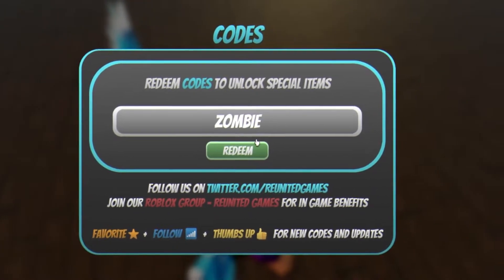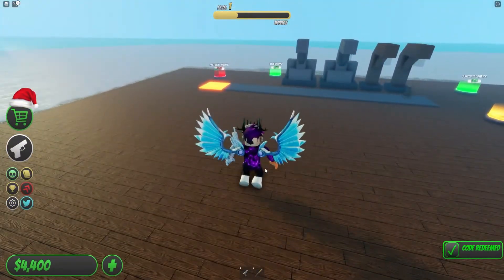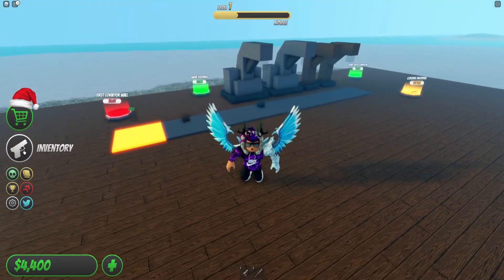Finally we have the code 'zombie redeemers'. Click on redeem and as you can see at the bottom it says 'code redeemed', which is awesome — that's really nice from them.